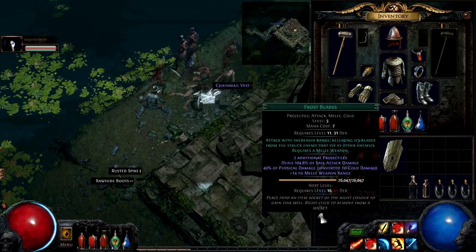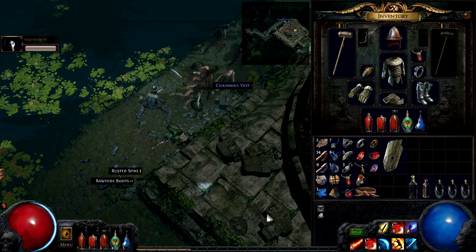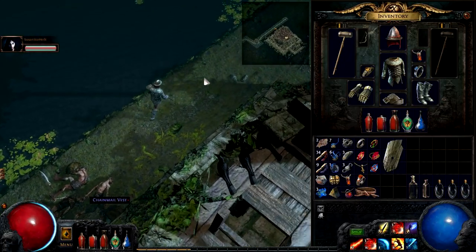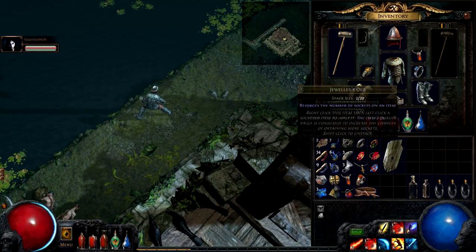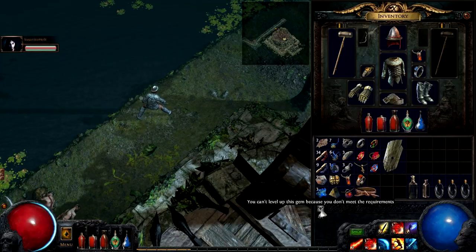There's a nice little feature where the way things level up is always balanced — there's no overpowered-ness to it. If you get an item that is a higher level than you, you can't wear it until you reach that level. Similarly, if you have a skill gem on you and you're not a high enough level to level it up, it won't let you level up the skill gem.